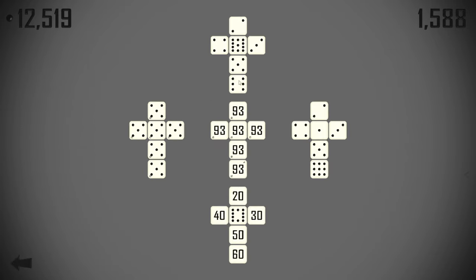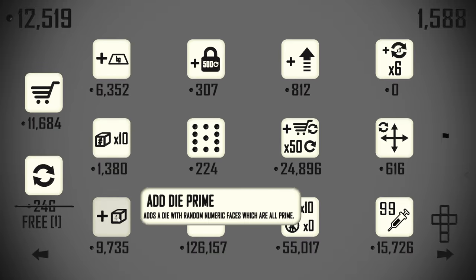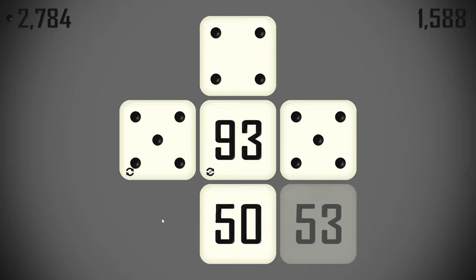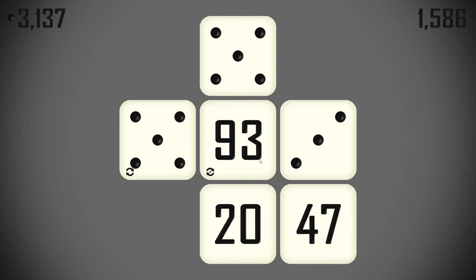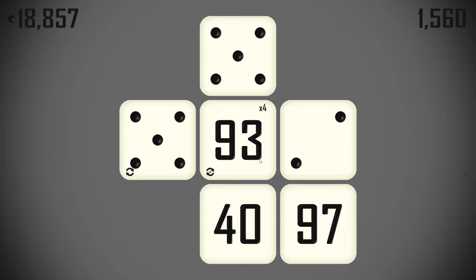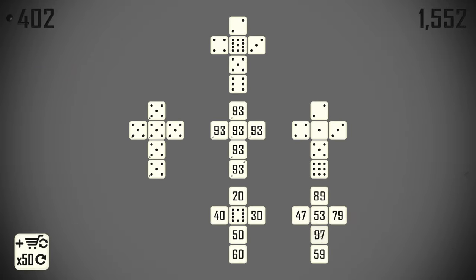We have no target die for shop refresh adders, so we'll buy a prime die and move stuff around later. There was an 11 here the whole time — though I think we bought a 10 previously, so I don't have to feel too bad about that. Shop refresh adder on our new face — the lowest number here is 47.